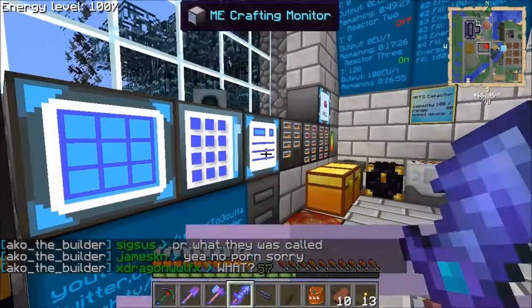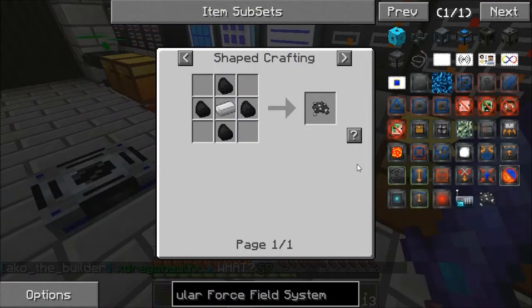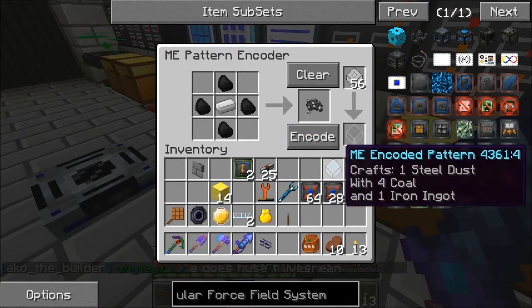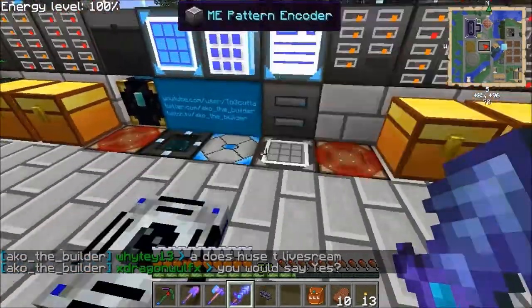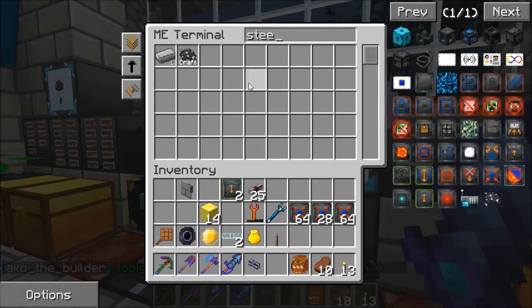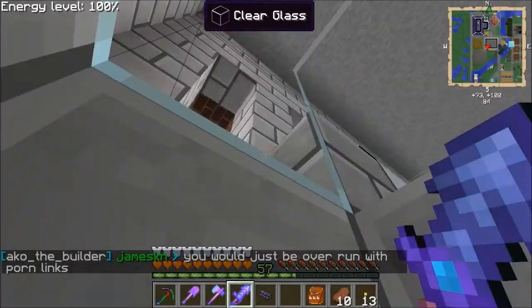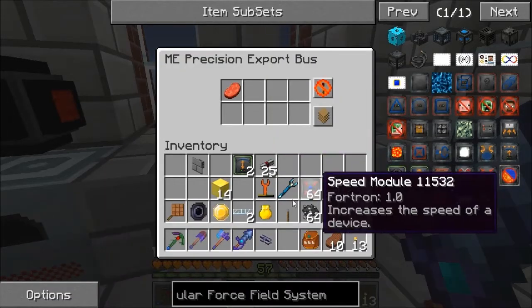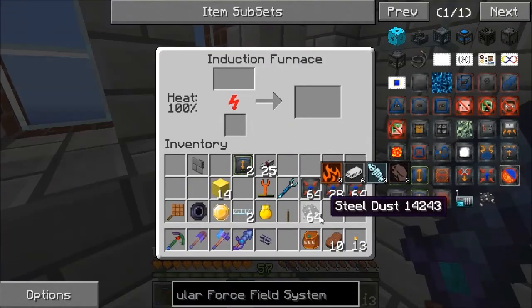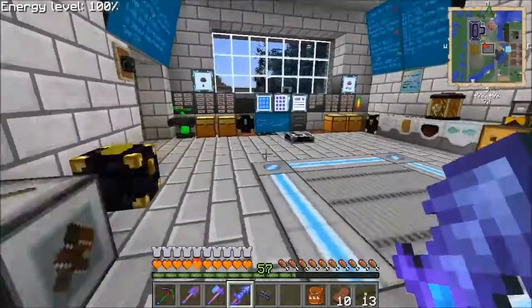We're getting there. Waiting on steel - let's make another load. Let's make a pattern for it and we'll have another 64 of them. So I'll add them to the thing up here. Any interface? No - precision export bus, yes. Steel dust to go into there - awesome. So there are all my speed upgrades.